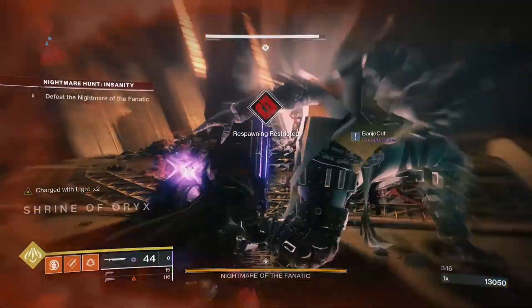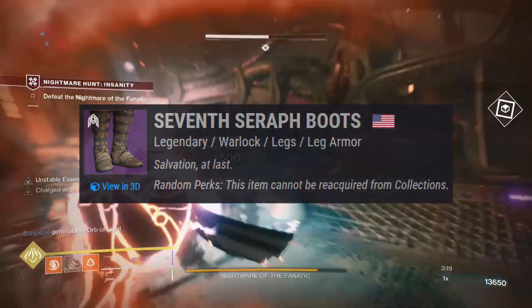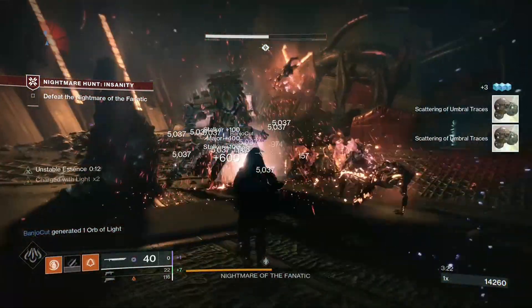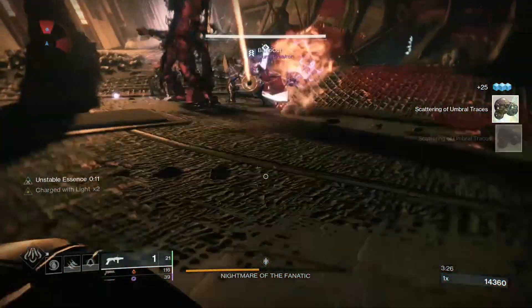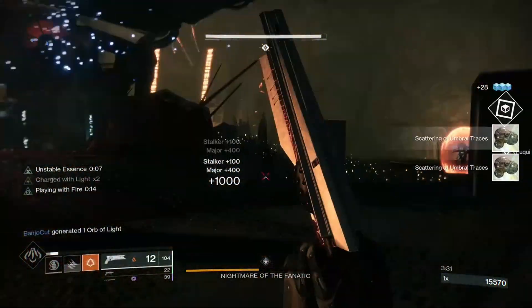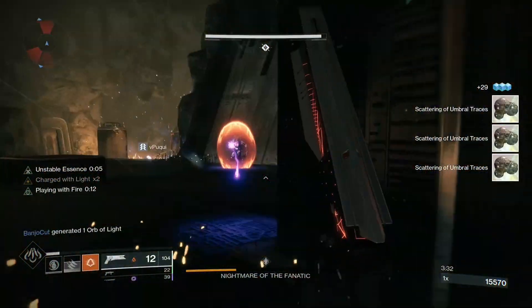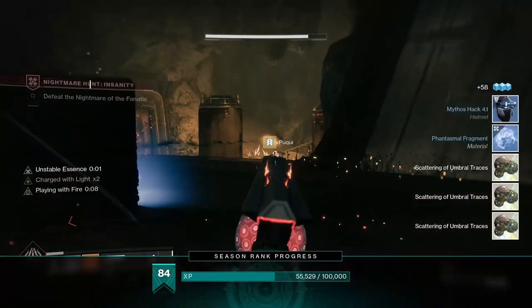For boots, Seven Seraph Strides — Solar again, Mobility Mod, Swordscav, Enhanced Swordscav, Attraction, and Global Reach. Global Reach is cheap and it extends the range of Warmind cell explosions by a generous margin. It has always been the most useful of Warmind mods and will continue to be that way unless its range is significantly nerfed.